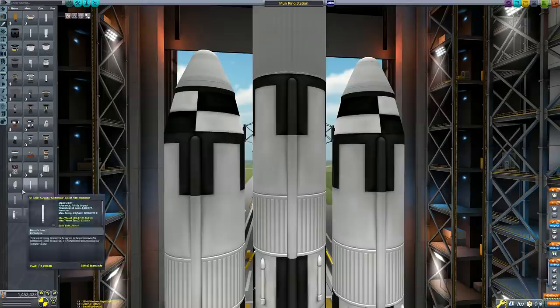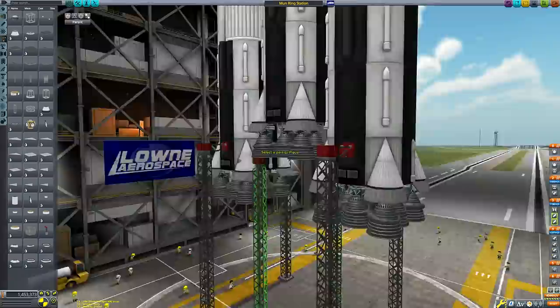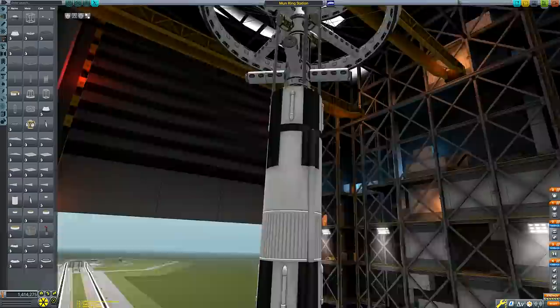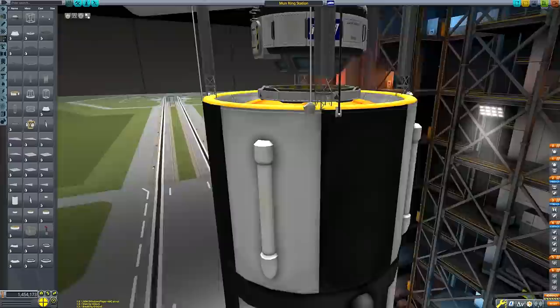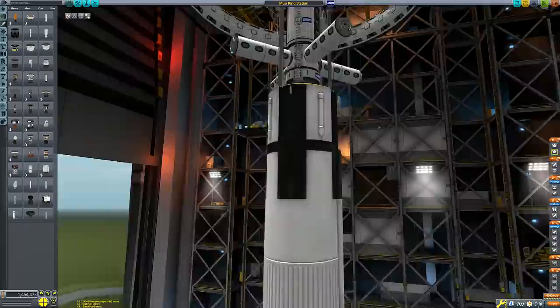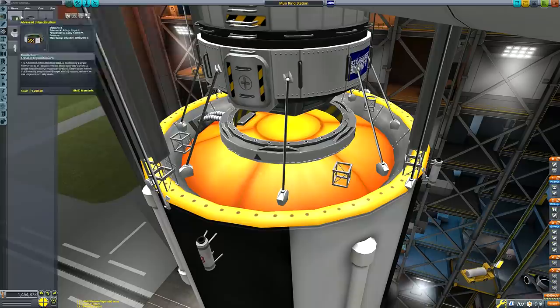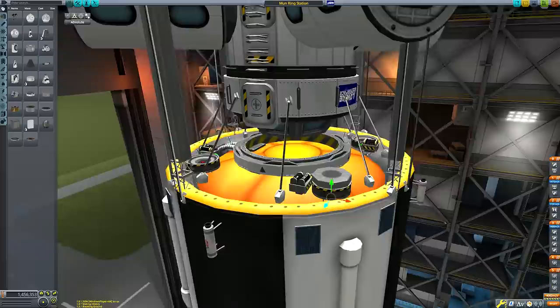I've strutted everything to that scaffolding which is part of the lower stage we'll be getting rid of. It's good to test this throughout the flight because in my previous artificial gravity ring station the Kraken changed what struts were attached to and ruined the whole mission. Be very liberal with the quick save function. The actual lifter is nothing special — basically a Saturn V Heavy with two Saturn Vs alongside it, a bit of a hodgepodge build. The upper stage is very large because it needs to circularize Kerbin orbit, haul this massive station all the way to Mun orbit, and then have enough fuel left to deorbit itself without leaving debris in space.